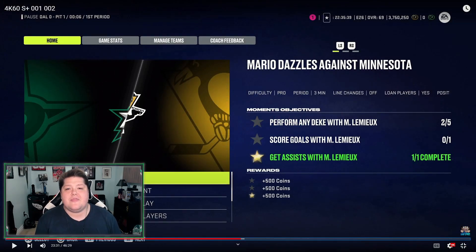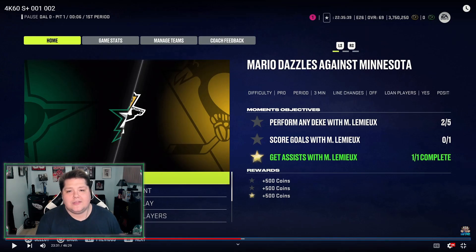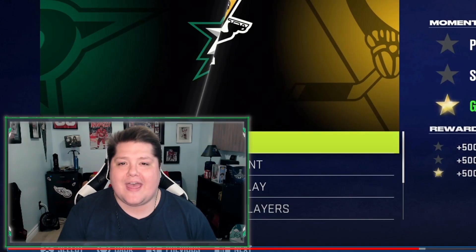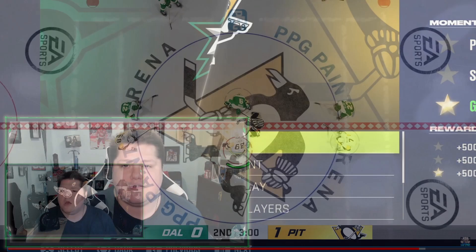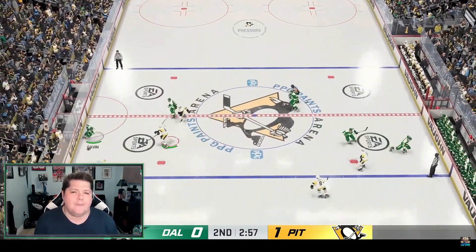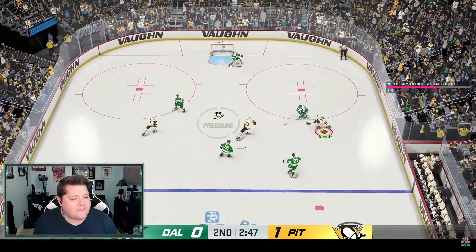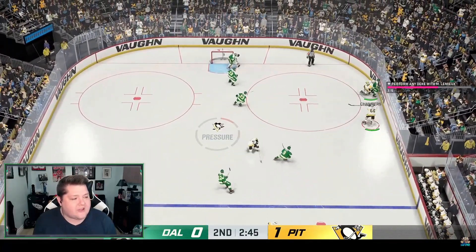There's 6.8 seconds left in the first period. We have our first objective done — get an assist with Mario Lemieux, lit up in yellow. Love to see it. We need to perform three more dekes and score a goal, so let's see if we can make that happen here in the second period. Face-off time and we lose that one too — I'm not good on faceoffs apparently. Mario brings that puck up, nice little deke there, we get another one of our dekes done. We need two more.